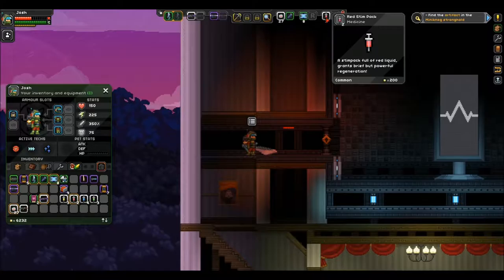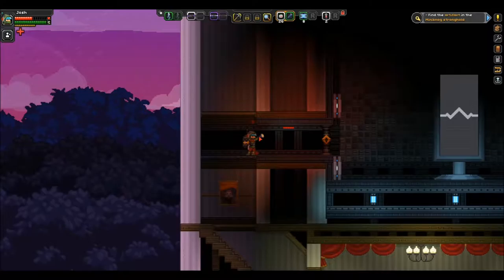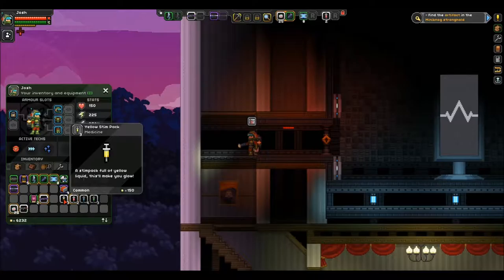This stim pack would be super useful — it grants brief but powerful regeneration, I assume that means health. I also have these NanoRat bandages which restore a hundred health over one second, so that's pretty much instant health regeneration. We're gonna use those as well.